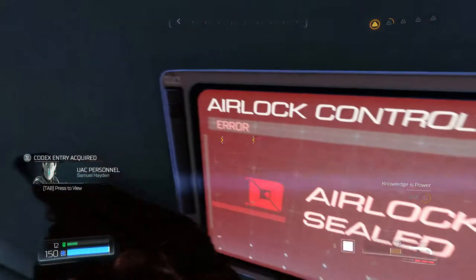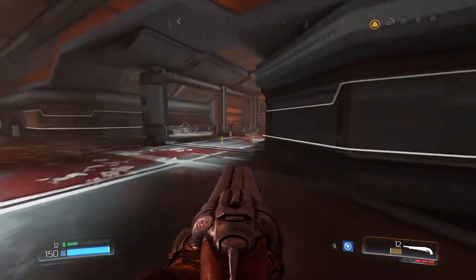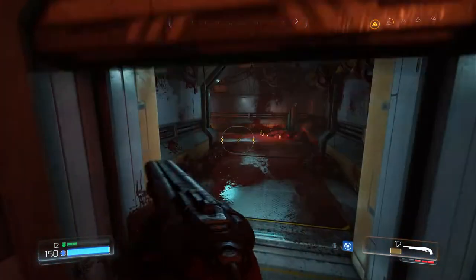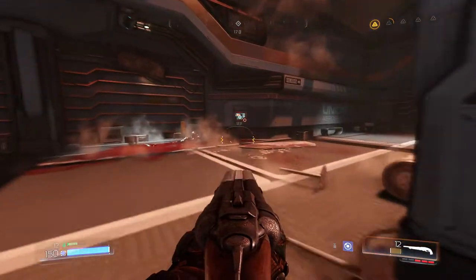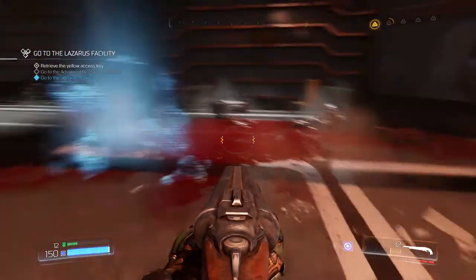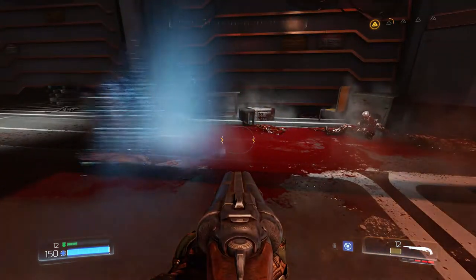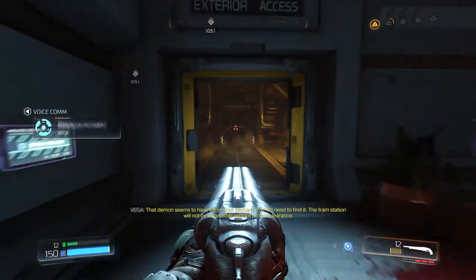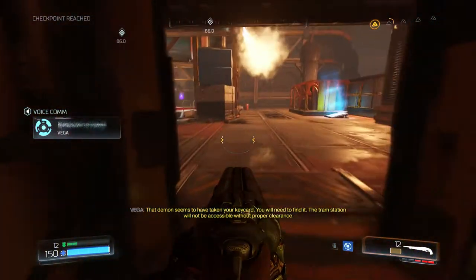Airlock sealed. What? Airlock sealed? How? Airlock hasn't been sealed. It's been opened. I mean, couldn't you tell? I mean, I opened it right here. Oh okay. So it is open. Let's see. What do we got over here though? So, again, playback. He's already torn your head for sure. Yeah, well, might as well take him away from me. And then he just runs off. That demon seems to have taken your keycard. You will need to find it. The tram station will not be accessible without proper clearance.